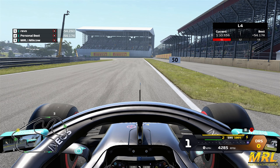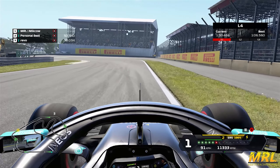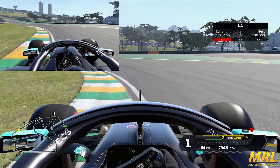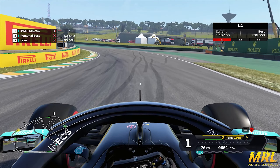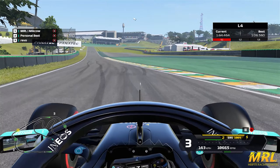As we approach sector two, turn number four — this 90 degree left hander — you want to be braking as this concrete strip ends; it's a good reference for you. Coming down through the gears into fourth gear, just trying to get some rotation again, attack this apex kerbing. Let the car drift out wide onto the green astroturf, but be careful not to extend too far as you make your way through turn five, which is completely flat out.